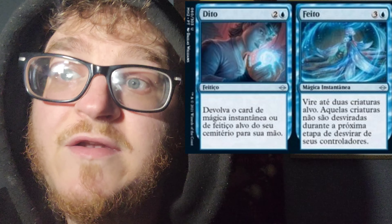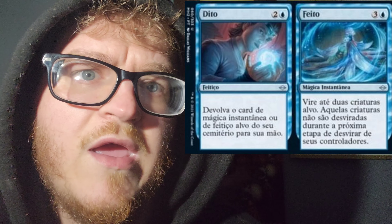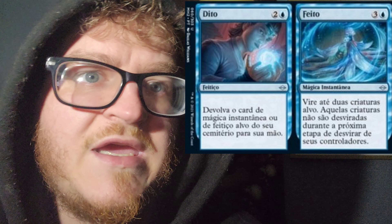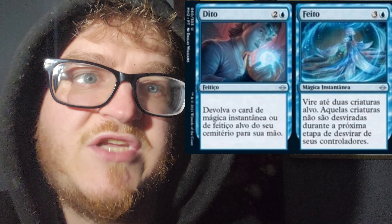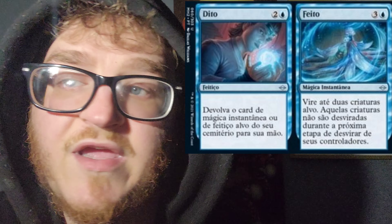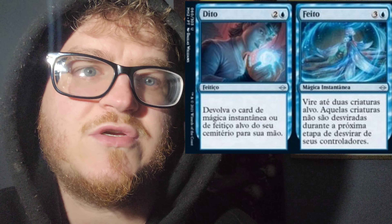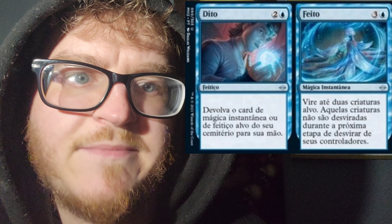We have Said and Done, a split card. The Said side costs 2 mana of any color and an Island — 3cc. Return target instant or sorcery card from your graveyard to your hand. The Done side costs 3 mana of any color and a blue mana — 4cc — to tap up to 2 target creatures. Those creatures don't untap during their controller's next untap step.